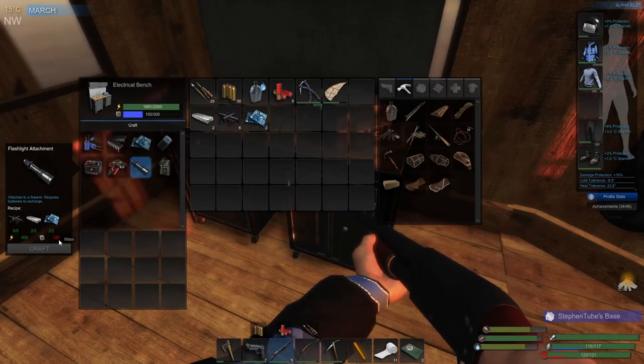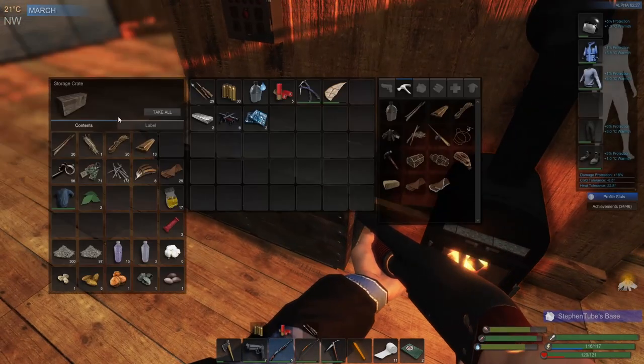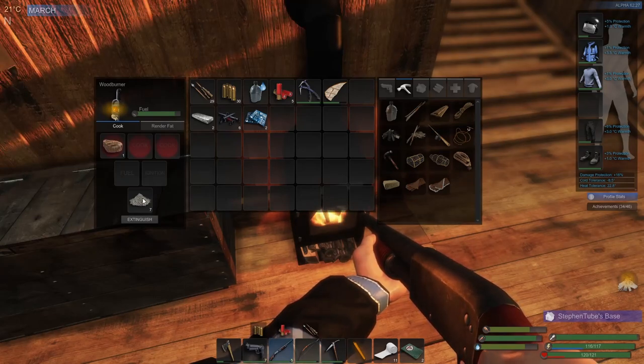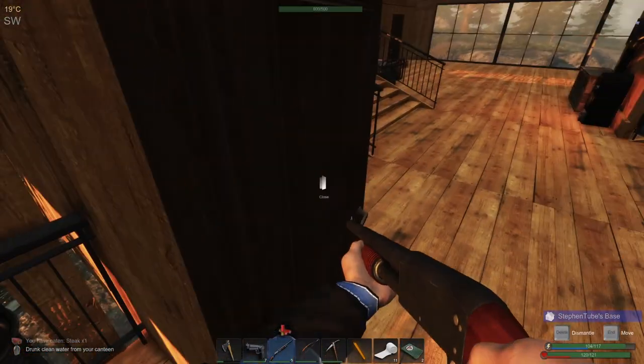I wanted to make a flashlight attachment for my gun, but I need about 20 more mass — we're at 100 and can't go up anymore, so I need to go out and get some logs. We're clearly out of logs; the fire is kind of topped off still, but we'll need logs to keep that going. Alright, breakfast is done — get a little something to drink. We've got everything we need.